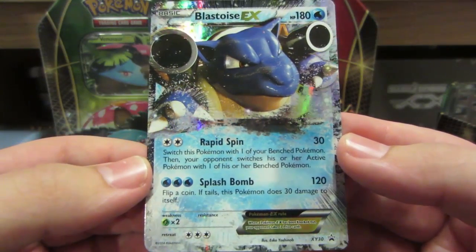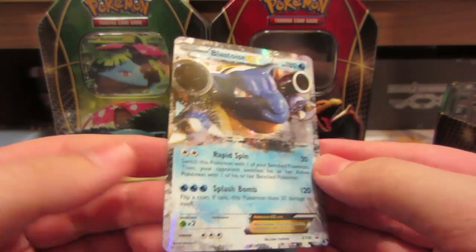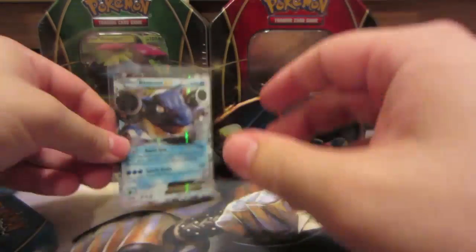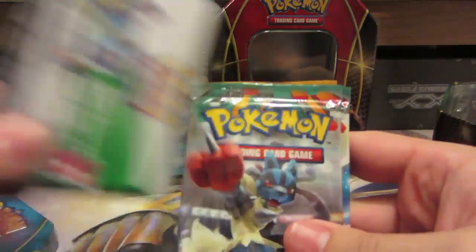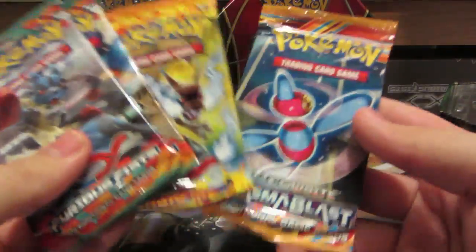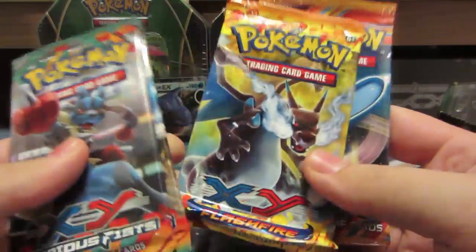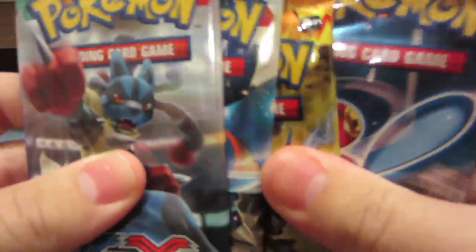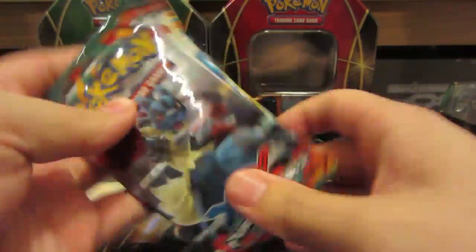There's the Blastoise EX that you get — pretty cool. Sleep that one up right in front. And of course the code as well. Same thing in here: two Furious Fists, one Unleashed, one Leaf, Flash Fire, and Plasma Blast.